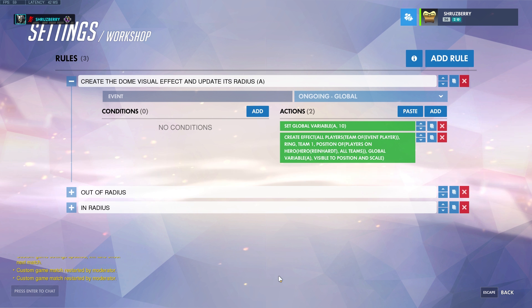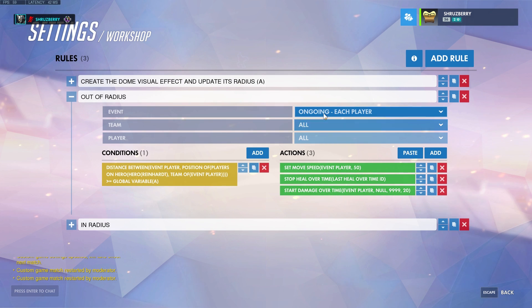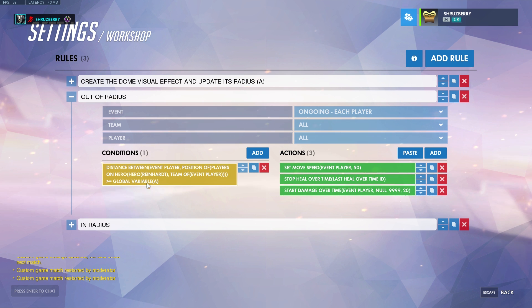The way the script is set up is that each player is checking to see if they are close to a Reinhardt on their team, and then making actions based on that — it's not like Reinhardt is running these actions. Each player has their own instance. So for the next rules you have to make sure you're on 'ongoing each player' because each player has to themselves check if they're close to Reinhardt. Here's our condition.